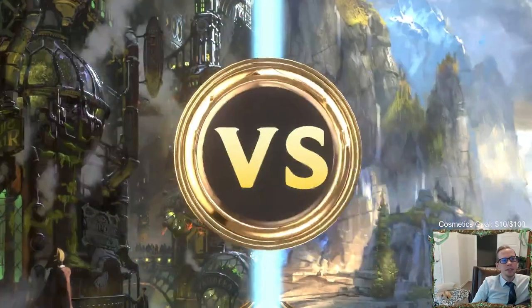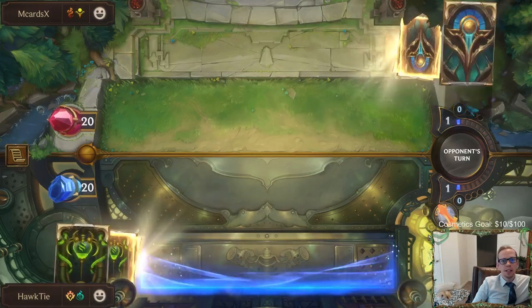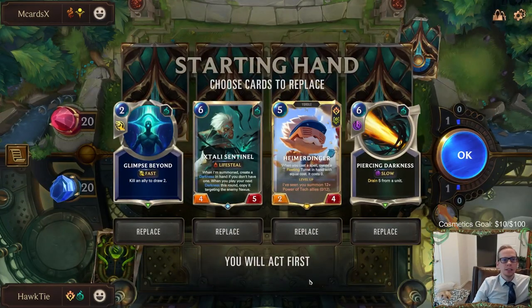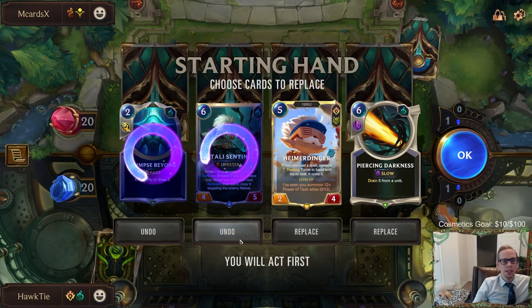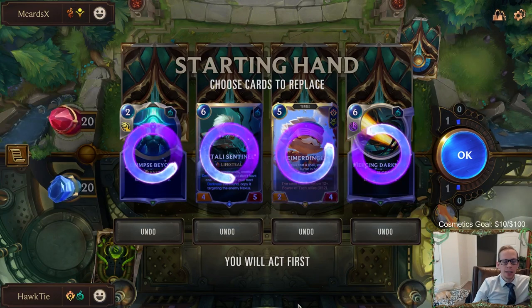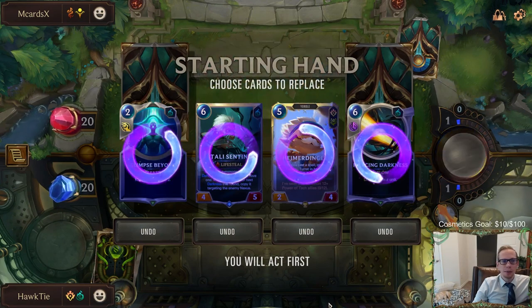If we level up Jace, we get to drain ten, but it would have to be on a unit that could survive the first drain five. Sentinel is actually probably pretty good in this matchup, but I don't really want to keep six-drops in hand. It's kind of hard to mulligan Heimerdinger. I think we're just going to send it all back.